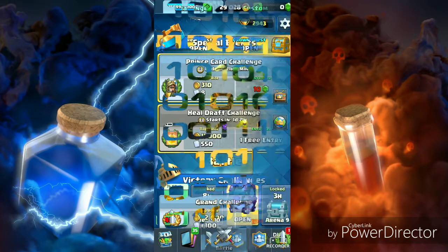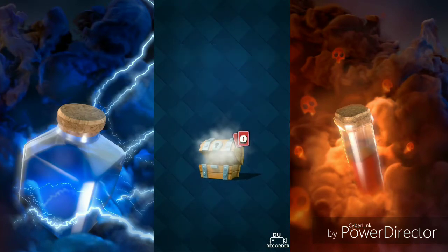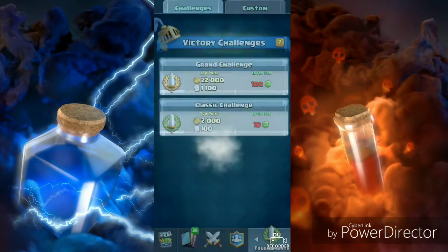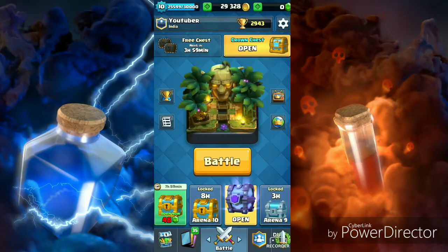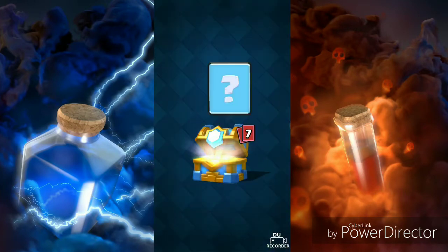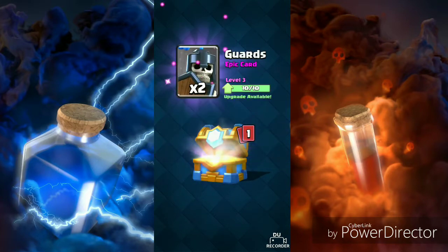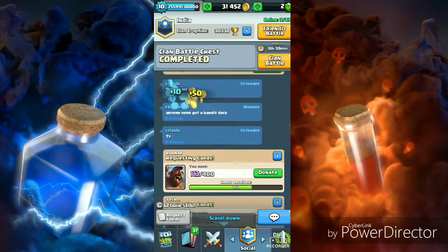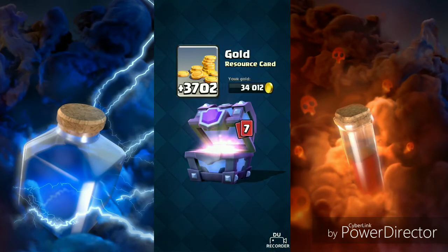Now let's open some other chests. Wooden chest — this is crap. Now let's open up the clan chest. Gold, E-Goblins, Radiant, Elite Barbs, Guards, Ice Golem — nothing great. Now let's open up the crown chest. Gold, E-Goblins, Elite Barbs, Guards, Ice Golem. Nothing special.